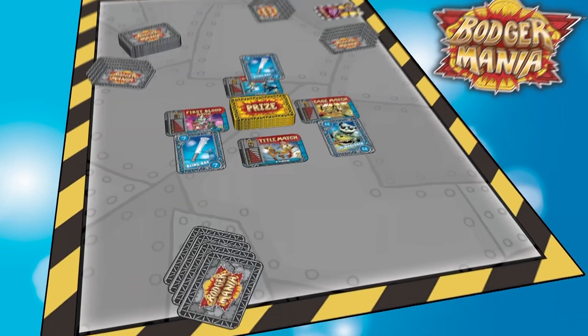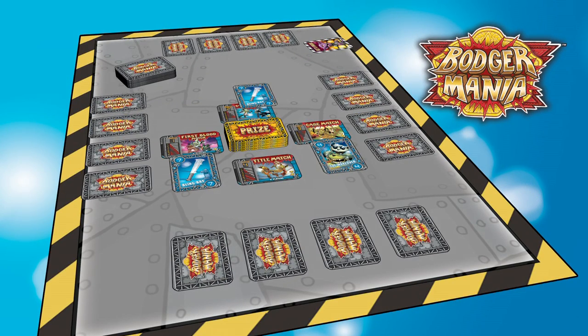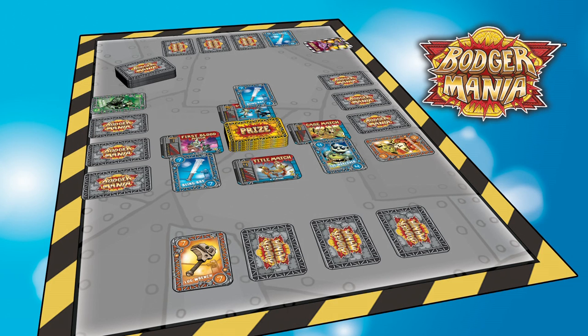With the trump fighting style for each match determined, each player places his fight cards face down in the order he wishes to use them, starting with the First Blood match and ending with the Title Match from left to right. DC wins the First Blood match with a vicious Blingbat to his opponent's face. Not only does his card have the highest value, it is also the favored fighting style of the match. As the winner of the First Blood match, DC leaves his card face-up and takes the ref's favor card from Will.